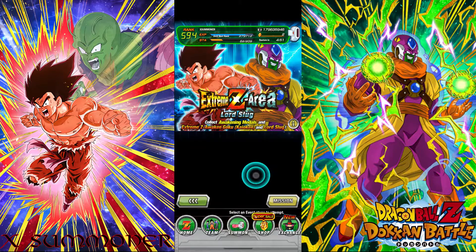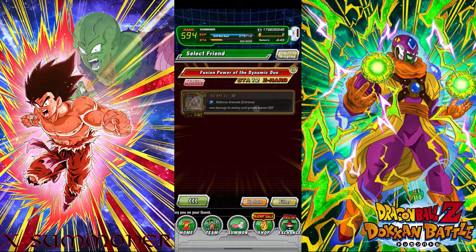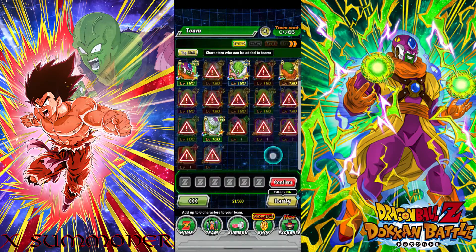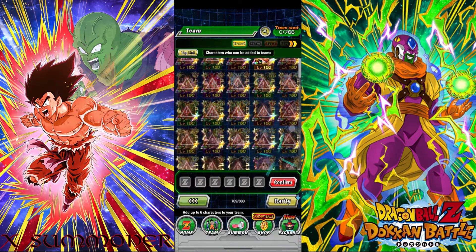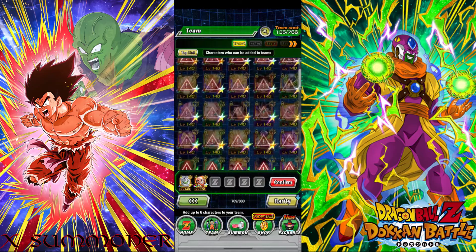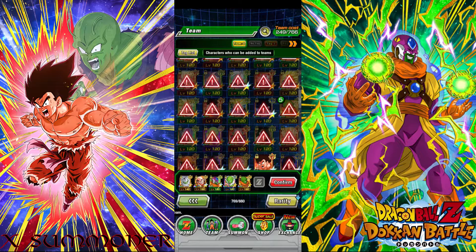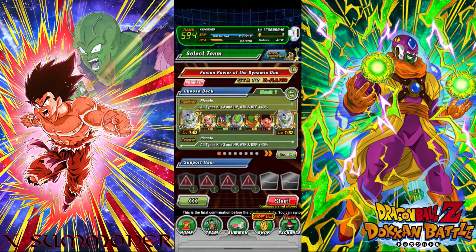Let's first take on — I think it's Goku. You have to use the Piccolo from the previous Easy A areas. We're gonna use him. No category — we're gonna use the Krillin, the LR Krillin, the Piccolo, Lord Slug of course, Nail, Lord Slug, the other units, and Kaoken Goku. This is the team we have to use to beat the event.